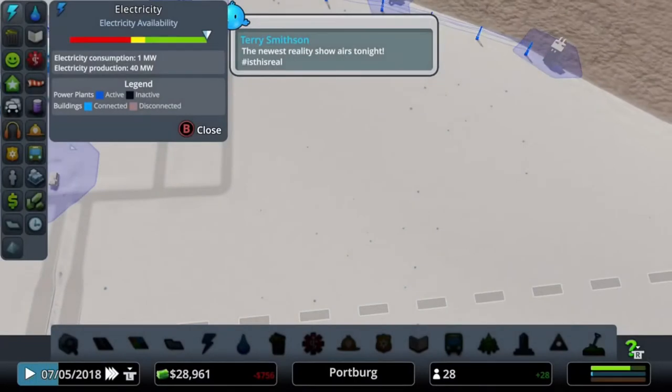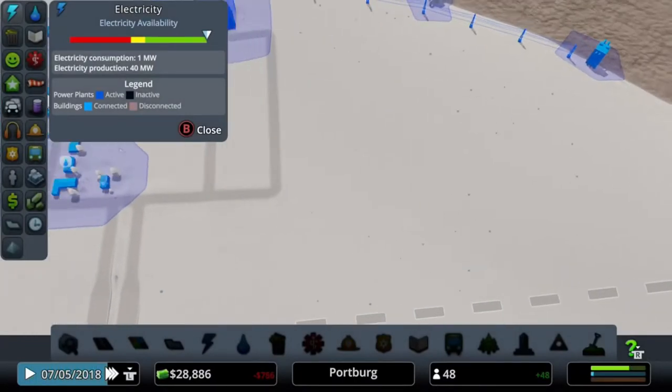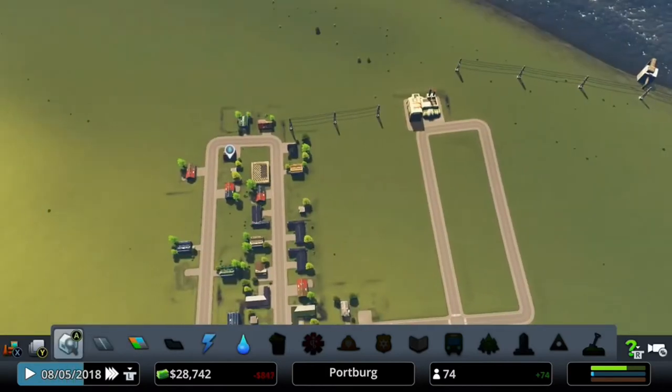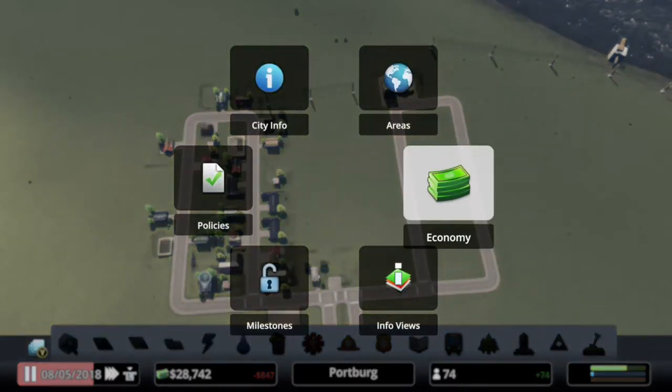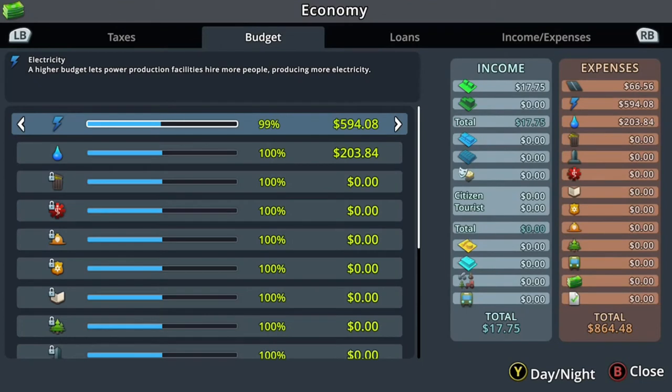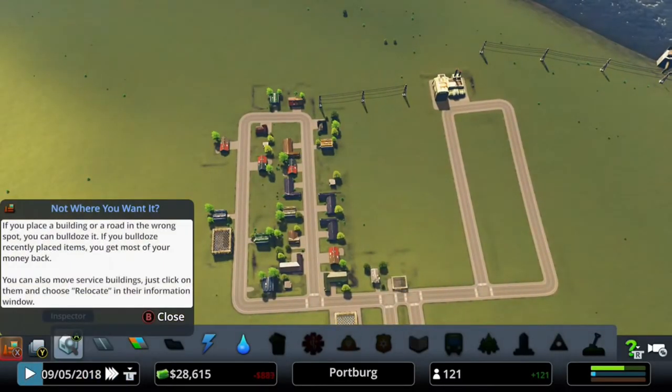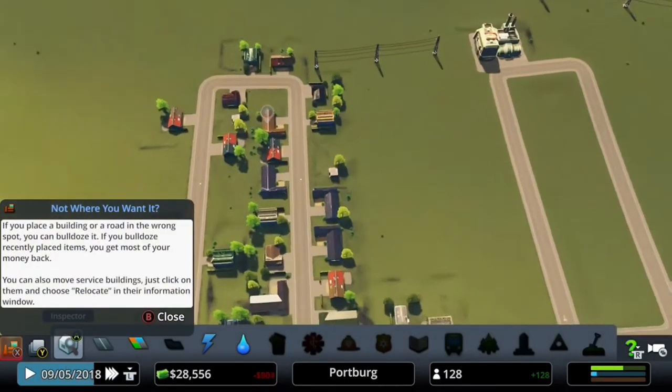You can check what your city's doing like this - with the electric you can see that we're over on the electric right now, we have very green amounts. You can check your money like this, and if your electric is really high and you're not using as much you can lower your budget so it doesn't cost you as much and you can try and make a little bit more money.